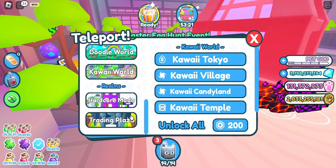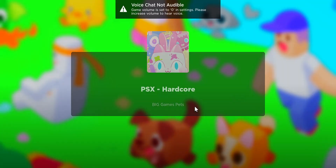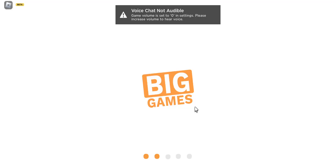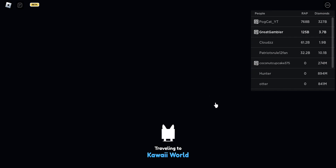Let's go to hardcore mode and see if I can hatch something good. Let's see if I can get a lot of coins because hardcore is hard — we just gotta see if it's easy or not.